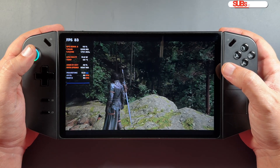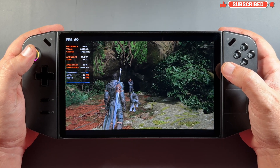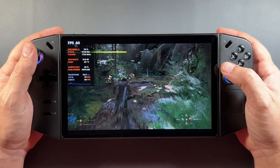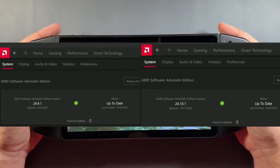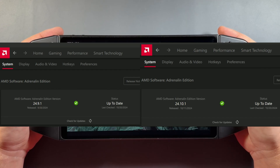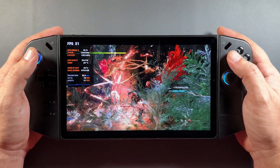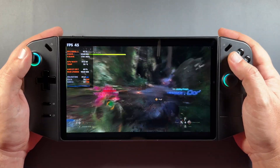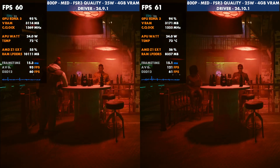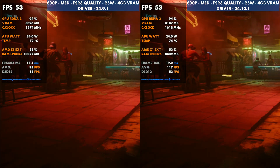Welcome back to the channel. We're going to do a driver comparison on the Legion Go for the 24.9.1 and the 24.10.1 that recently came out. A lot of you have been asking me to do comparisons when those come out, and I'll do more of that in the future. We've got the 24.9.1 which was September 26th, and the new October 11th 24.10.1 driver. They're pretty close together and this is mostly support for Black Ops and some other games coming out. We'll look at five different games, starting with Cyberpunk at 800p, running on medium, 25 watts across the board.